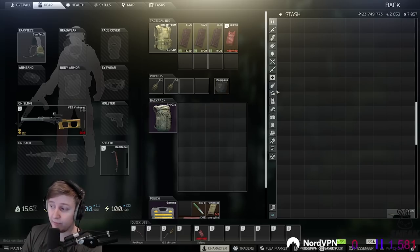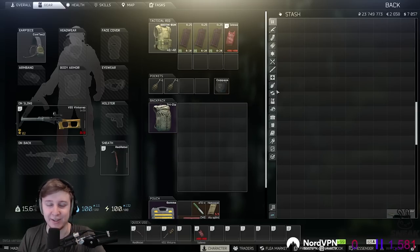You can easily make this money by running your scav, collecting some items, extracting, selling that stuff — and boom, you can afford this wonderful gear. So after we've assembled our kit, let's see how it's going to behave in a real scenario.